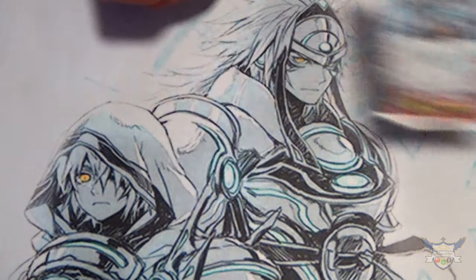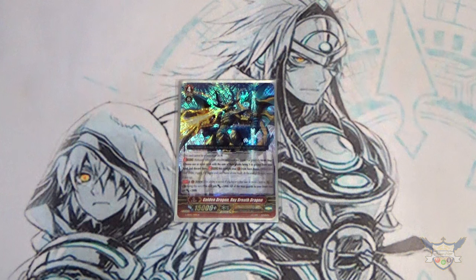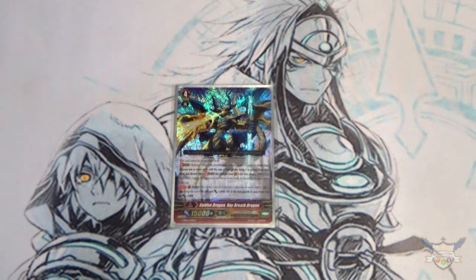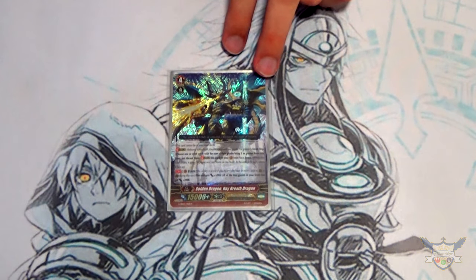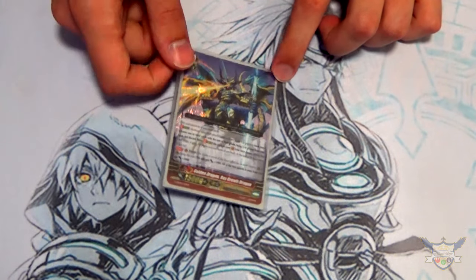Lastly, I'm running one copy of Golden Dragon Ray Breath Dragon as my final G unit — the generic G unit from the Gold Paladin starter deck. His skill is Unite — he gets plus 5,000 and rear guards in the front row get plus 2k. He helps when you don't want to use too many resources like Counter Blast and Soul Blast, and you just want to poke your opponent for numbers. I'm probably going to be getting rid of him once set 8 drops, so just one copy for now.